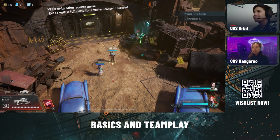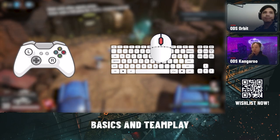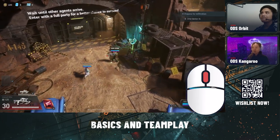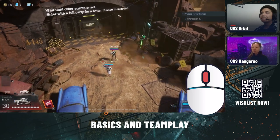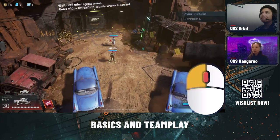Blackout Protocol is a twin-stick shooter, so you can actually play with your mouse and keyboard, or you can also play on controller. I personally play on mouse and keyboard. Your right-click will provide aim sight down, which Orbit is showing over there. For weapons that have charge-ups, you can actually charge up using your right-click as well, and then once it's fully charged up, you can use your left-click to fire.